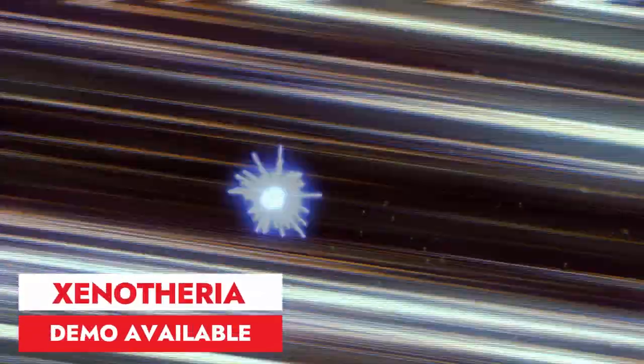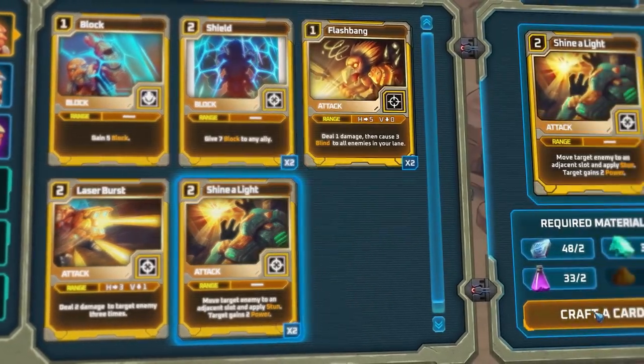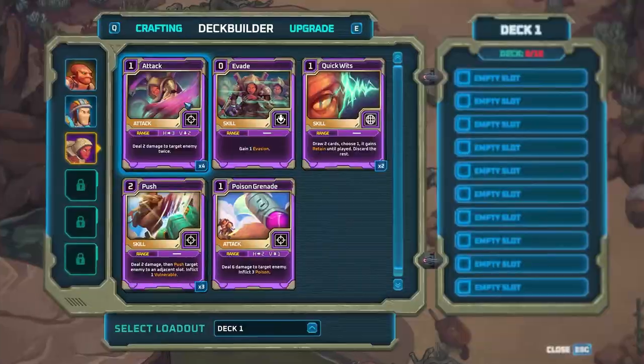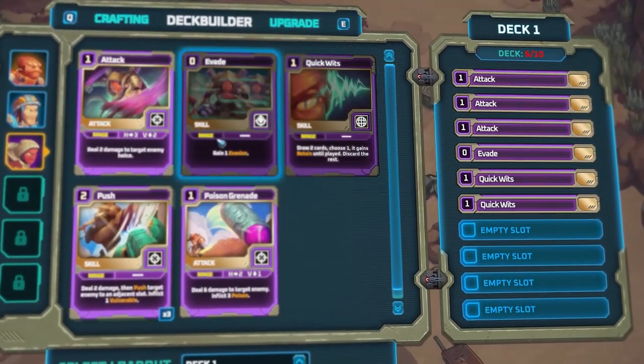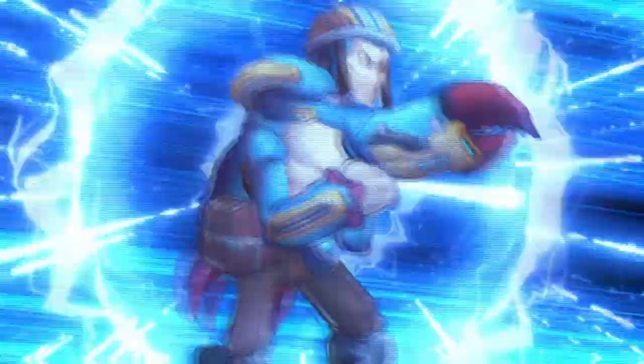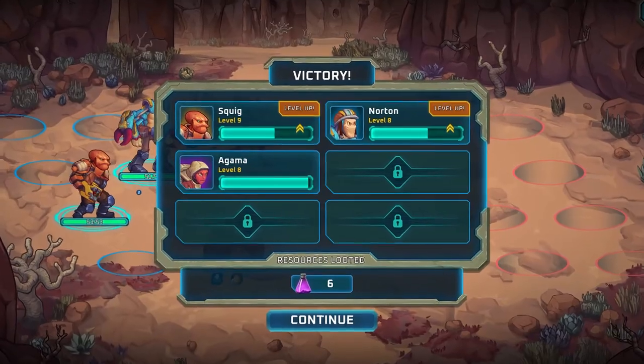Sanotaria is a unique fusion of role-playing and card games, offering an immersive experience with isometric exploration, a story-rich campaign, positional combat and customizable deck-building. Set on the mining planet of Wolf Prime, players assume the role of Squeak, gathering a team to uncover the mystery behind a cataclysmic event.